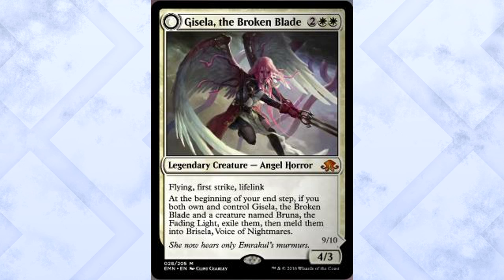Gisela the Broken Blade costs two of anything and two white for a 4/3 legendary creature Angel Horror with flying, first strike, and lifelink. At the beginning of your end step, if you both own and control Gisela and a creature named Bruna the Fading Light, exile them, then meld them into Bricella, Voice of Nightmares.